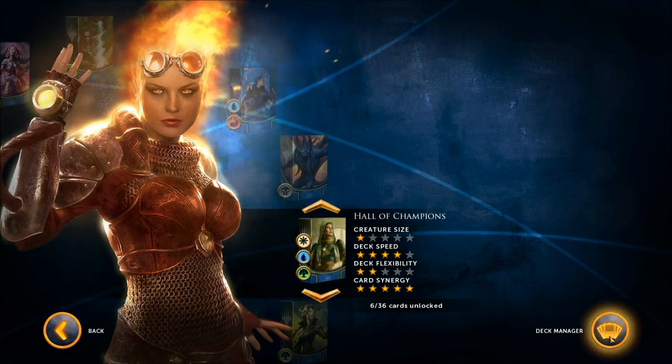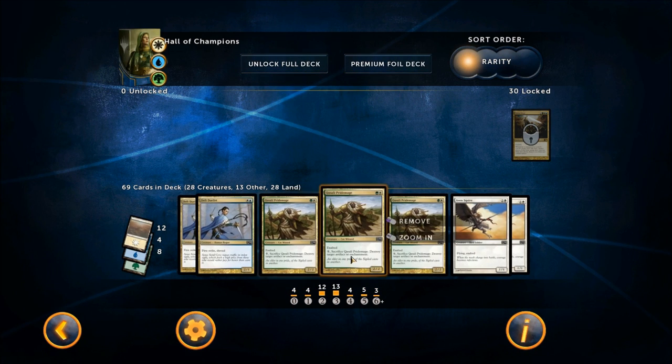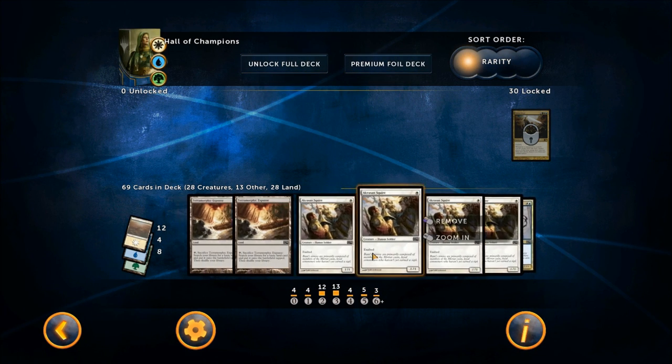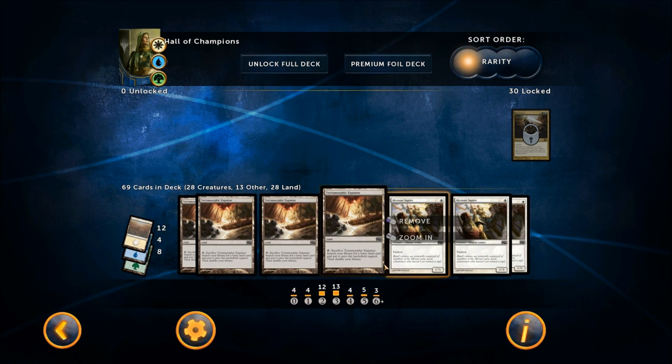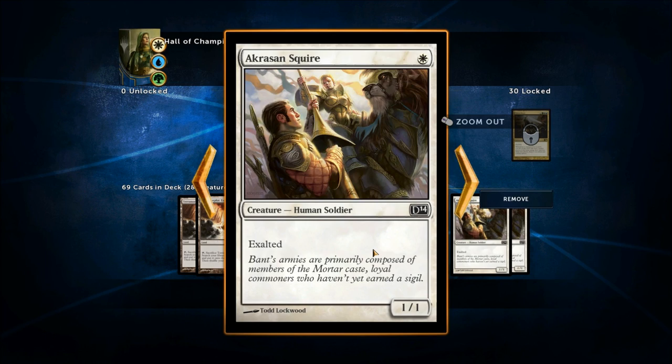Next deck — Hall of Champions. This is a three-color, tri-color deck: white, blue, and green. Tough to pull off. It's also an Exalted deck, so it'll be interesting to see how people build these and how it gets balanced. If you don't recall, when a creature attacks alone it gets pumped up for every creature with Exalted in play, so the idea is you play a bunch of Exalted creatures and attack with one creature a turn.